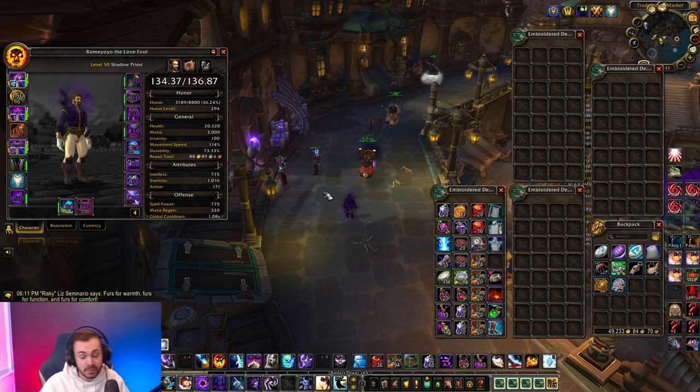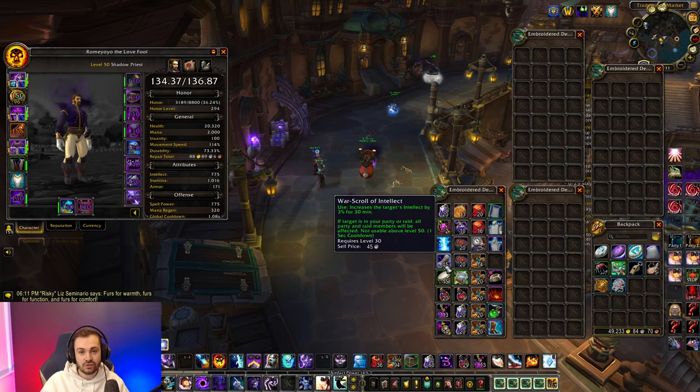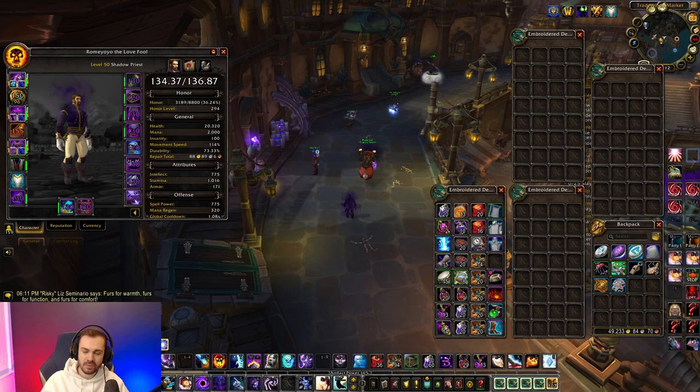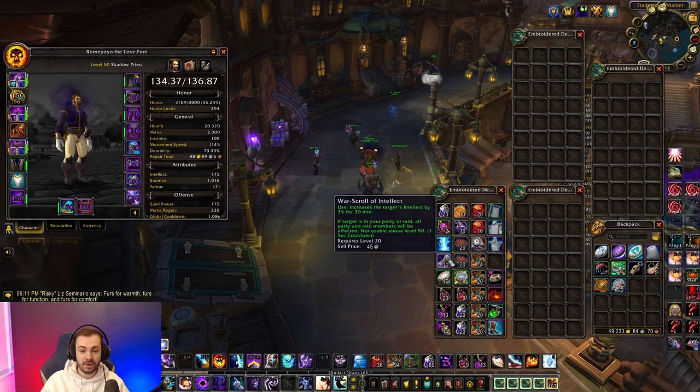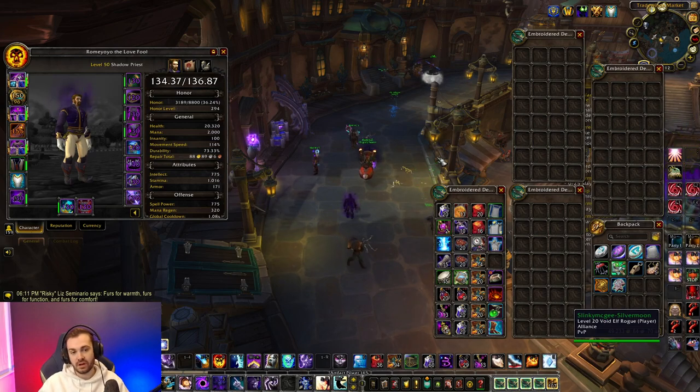Next up is consumables. There are a few consumables that stop working at level 51: Lightfoot Potion, Draught of Ten Lands, your rune, any War Scrolls if you don't have the required class for that buff in your group, and drums — these all stop at 51. It's important to note that the buff actually persists once you're 51, but you can't use it. So make sure you rebuff all of these right before you ding 51, because you're going to get up to an extra hour for some of them — which is at least one level, maybe two if you're going quick with a group.